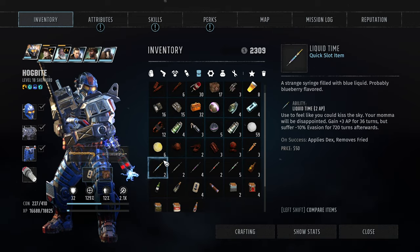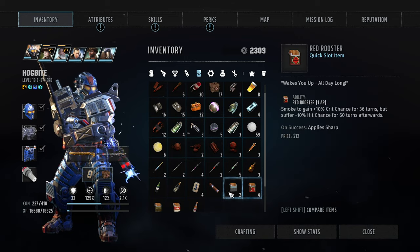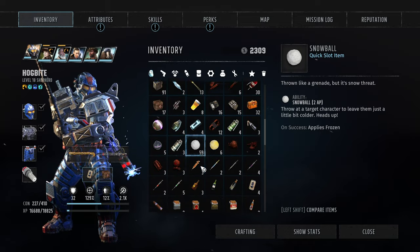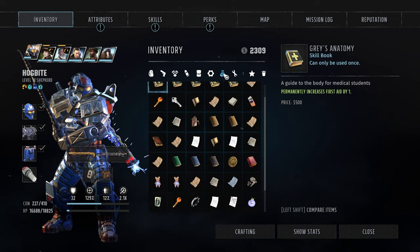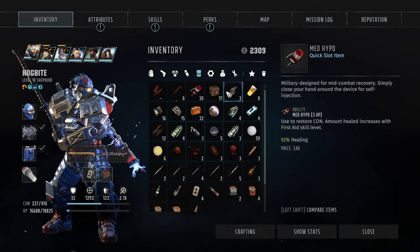Do we have food? No, we don't have food - not under usables either. That is unfortunate. Gotta heal the old-fashioned way, I suppose.